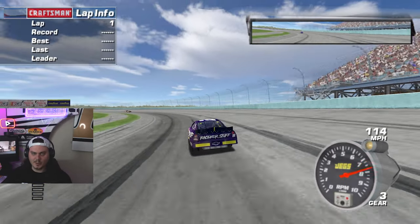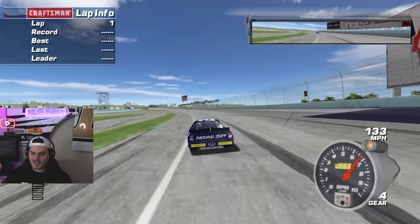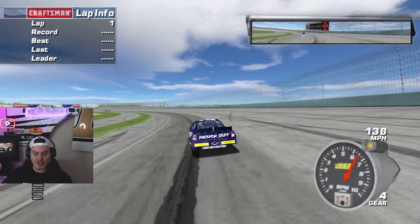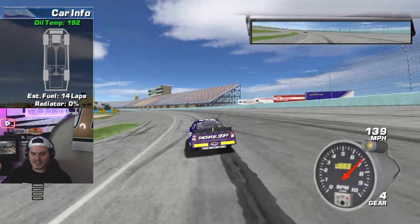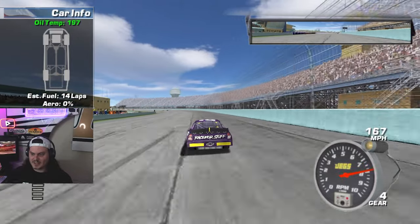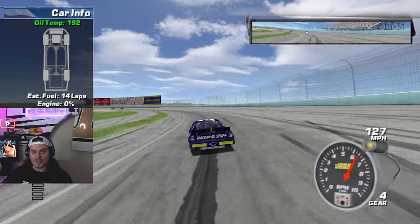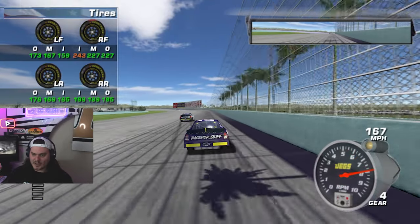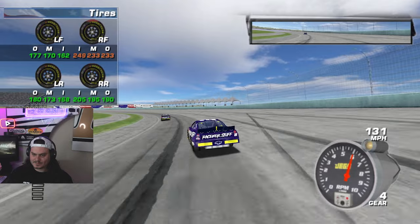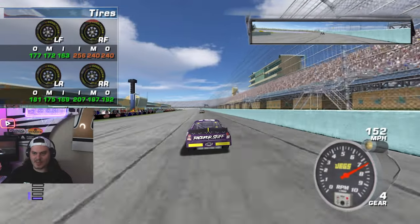Homestead is one of the tracks we only go to once a year in this game, so we are on the default setup and I'm sure I'm gonna have to make some changes — a lot of those will be to my driving style because it drives a lot different than it did in the trucks. I'm probably gonna have to take some camber out of the right front because we're getting really hot on the inside, and the car is also crazy loose on entry and super tight on exit.